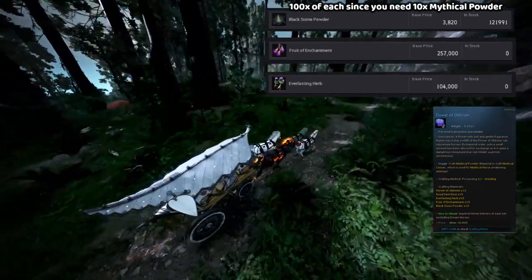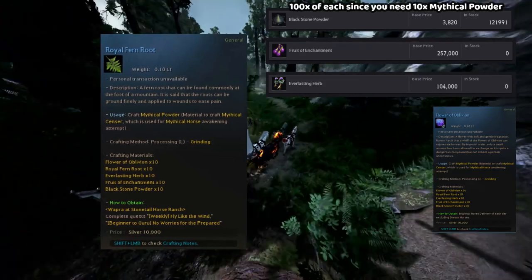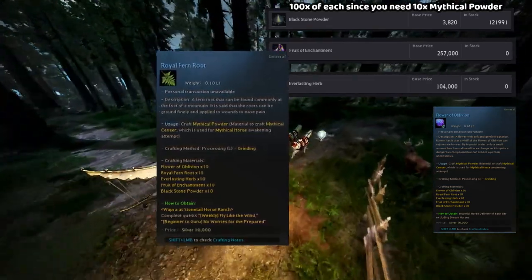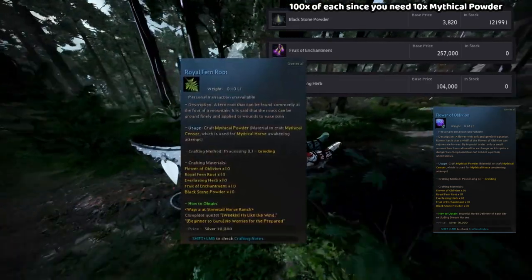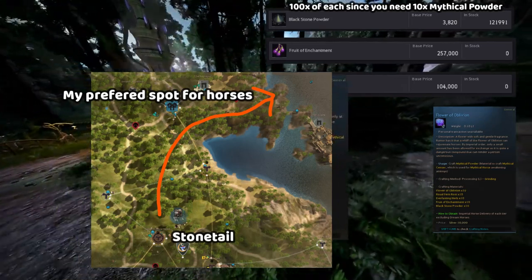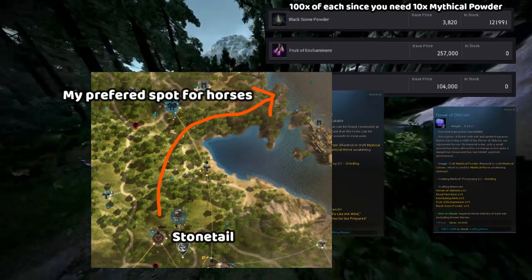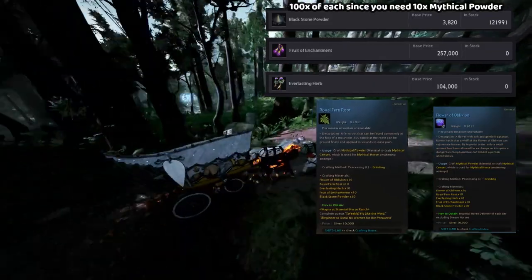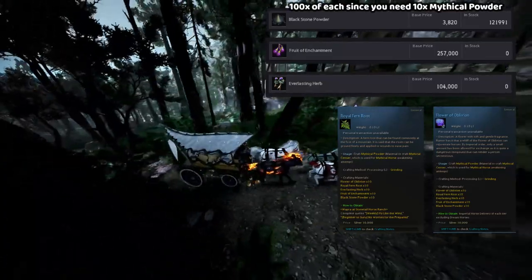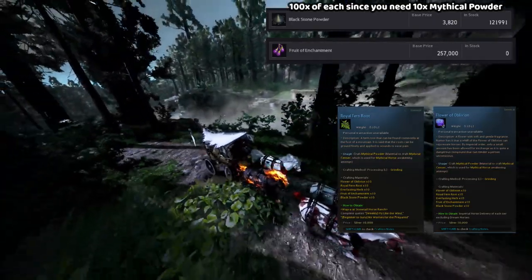The Royal Fern Root is a weekly and daily horse attainment quest. I recommend doing this with Wapra at the Stone Tail node. It's fairly easy — you just talk to him, get the quest, and go to the specified location. Three horses spawn there that are very nearby, and when you catch horses you can sell them for $4 to $15 million based on my experience — so that's extra money. After that you get the Royal Fern Root. For the next patch, it would be 50 for the weekly and a certain amount depending on your training level for the daily.